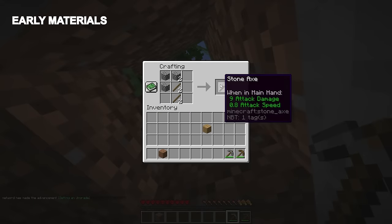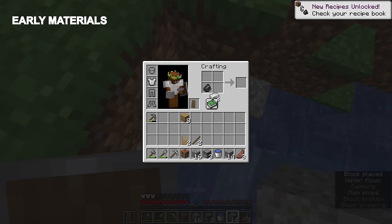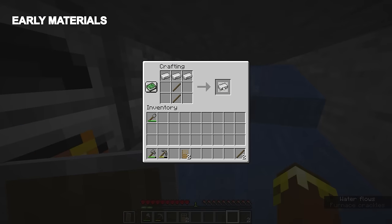To begin, we need stone tools and iron. We don't need that much iron, but at least enough to make a flint and steel, a bucket, and an iron pickaxe.